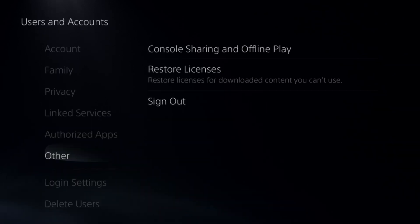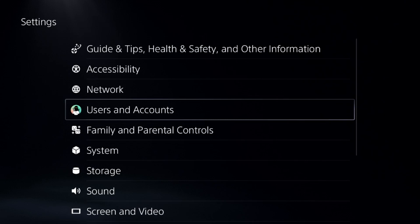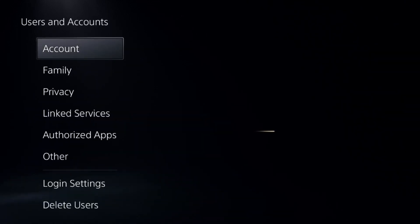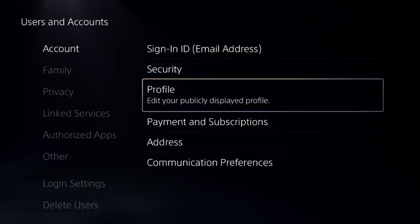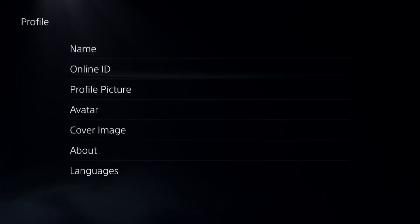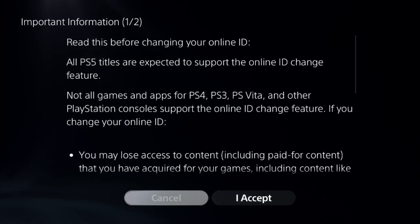Once the process is done, go back to Users and Accounts, select Account, and then scroll down to Profile. From here, select Online ID.